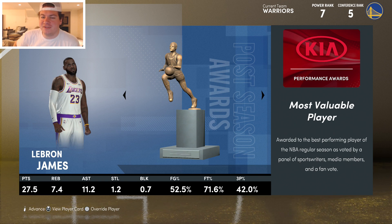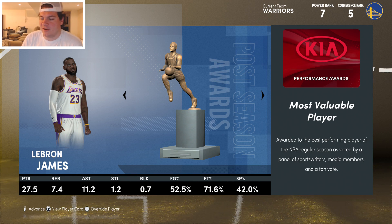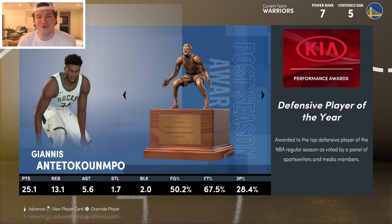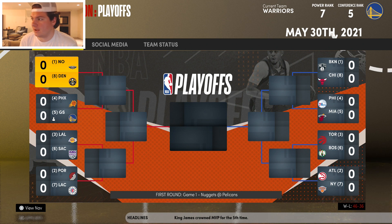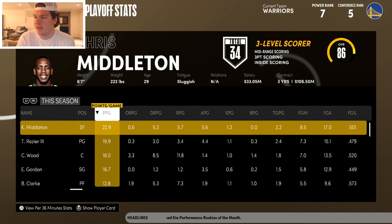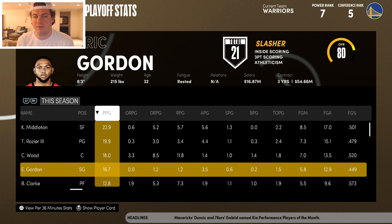Year one wraps up and we ended as a five seed in the West — 46 and 36. LeBron James wins MVP for the Lakers with 27.5 points, 7.5 boards, 11 assists. LaMelo Ball wins Rookie of the Year. Giannis wins Defensive Player of the Year. Christian Wood wins Most Improved for us. We have a first round matchup with the Phoenix Suns. Chris Middleton led us in scoring — a pretty underrated pickup.